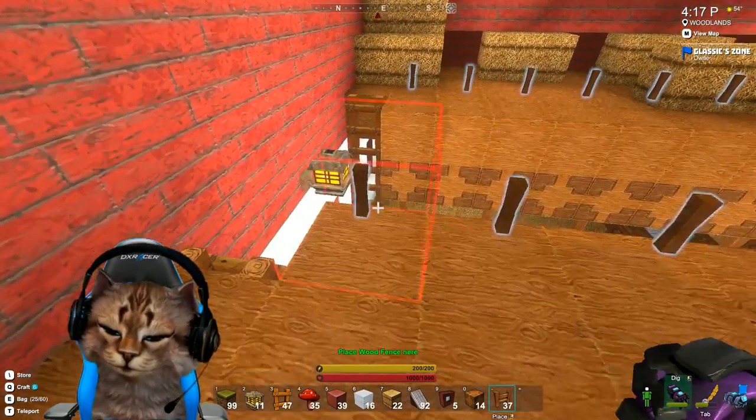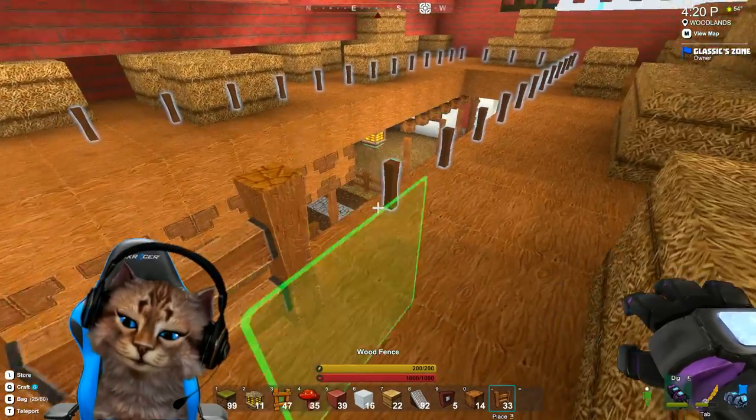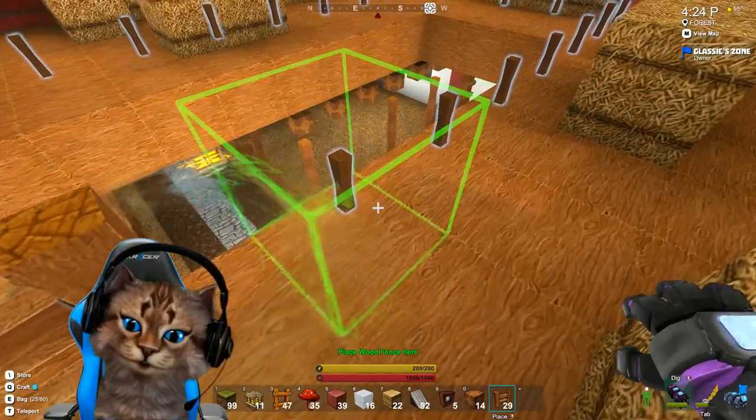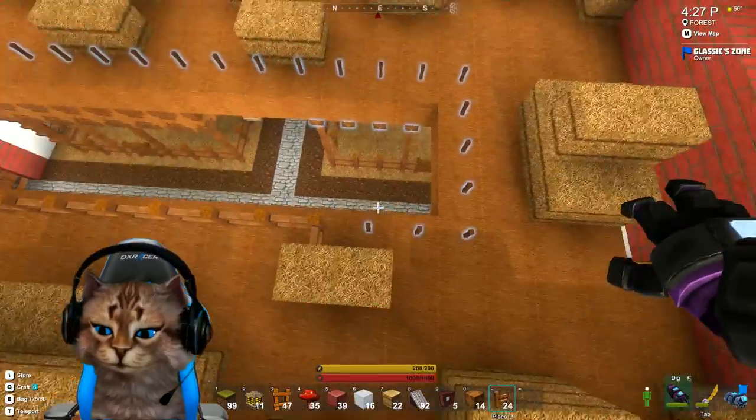Did I break it? Yes — I have wood fences, here we go. Add a little safety rail, especially with this low gravity. Although hitting the ground probably won't hurt me nearly as much anyway.